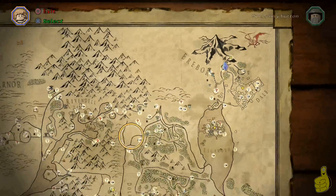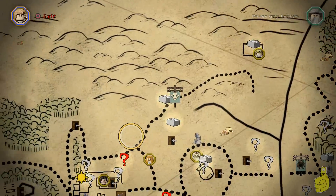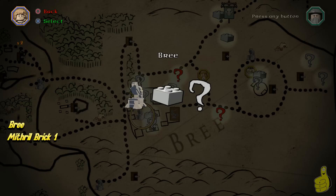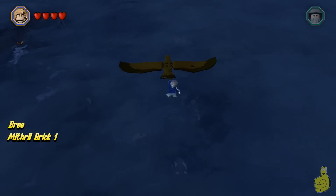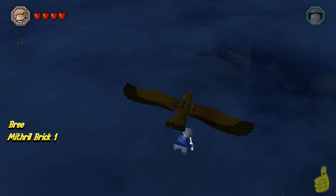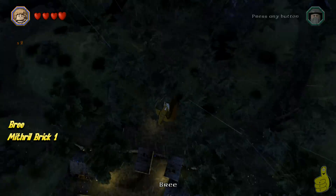We're going to start off here where we always start and teleport over into Bree. I'll make note real quick that there is a Dwarven loot dispenser right behind where we started. So make sure you stock up on loot and have a hundred or so of each. In fact, there is one coming up that requires 500 carrots, so you might want to grab that sooner rather than later.